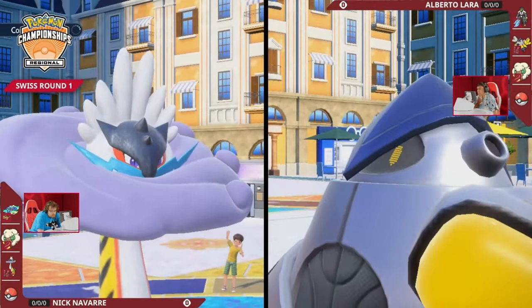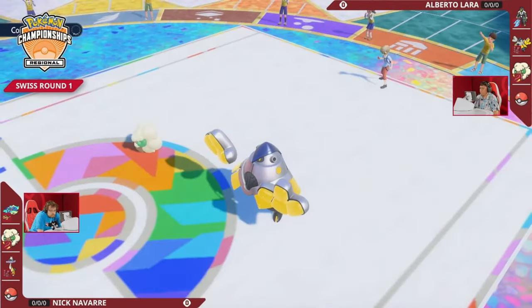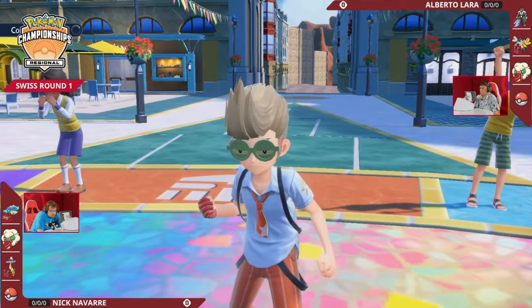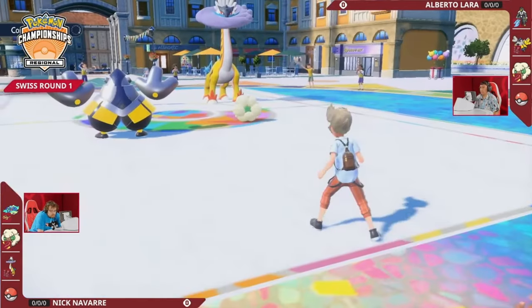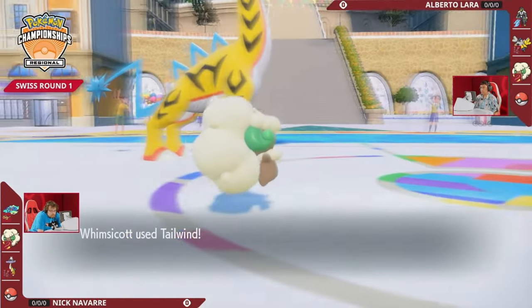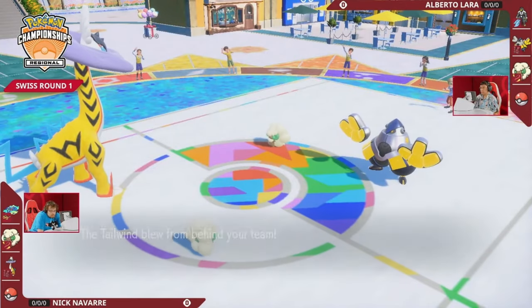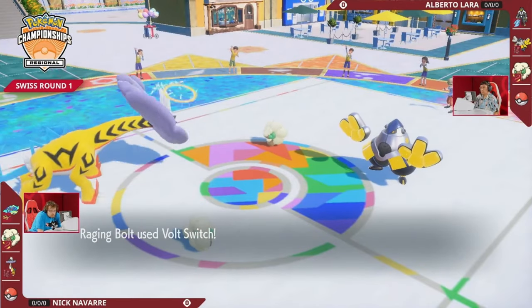We've already seen the Terrapagos Ghost as well as this Raging Bolt, and there's still also the threat of the Chien-Pao. I do think we're going to be careful of Iron Hands getting worn down. These are not the two Pokémon that Iron Hands is going to trade damage into best, and if it takes a lot of damage in this situation, it's going to have a much harder time dealing with the Terrapagos Ghost in the back as this Whimsicott goes for Tailwind and gets the speed in Nick's favor.